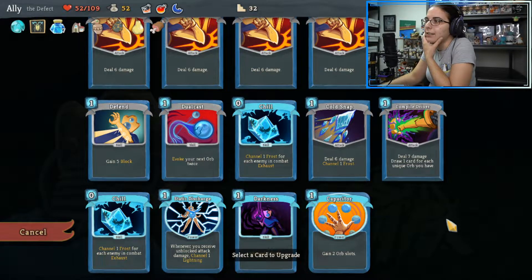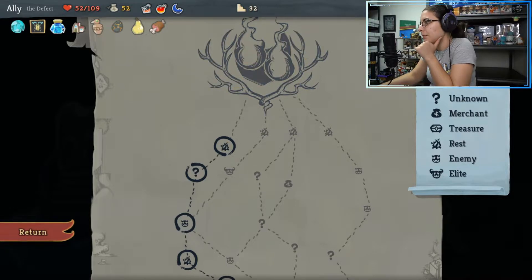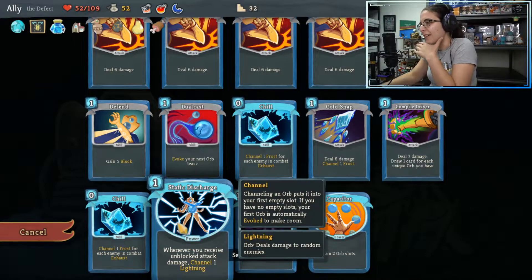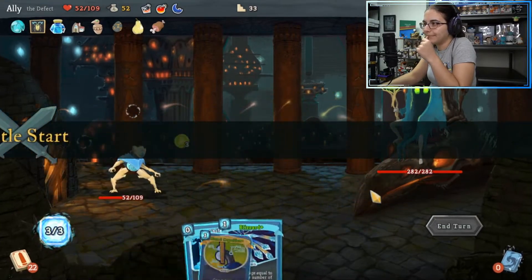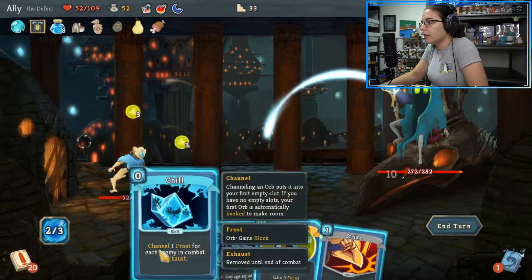Actually, in terms of the hexaghost — now I'm not sure it's a hexaghost. Now I'm just second guessing everything. Because it does a lot of multi attacks times six, because it's a hexaghost — so if it cuts through, even if it's one times six, that's six orbs. I'm going to take the Static Discharge and then watch it — like I said — not be the hexaghost. It's not. Okay. This still works in our favor. Ball Lightning — chill. A whole three damage on that blizzard.